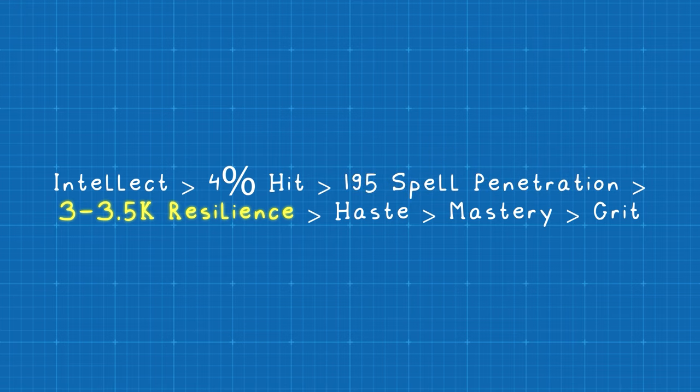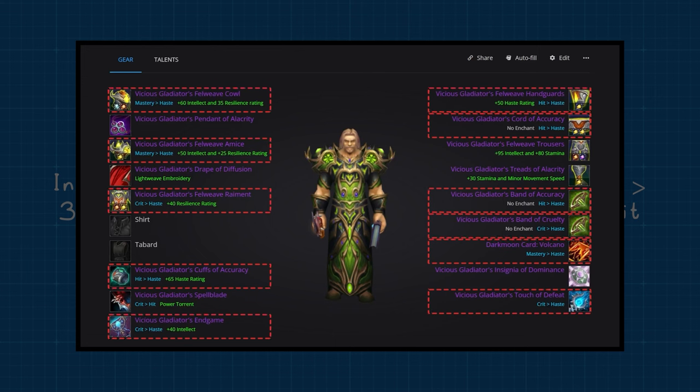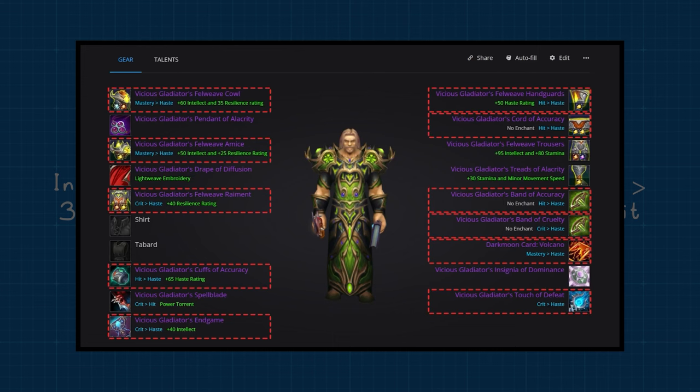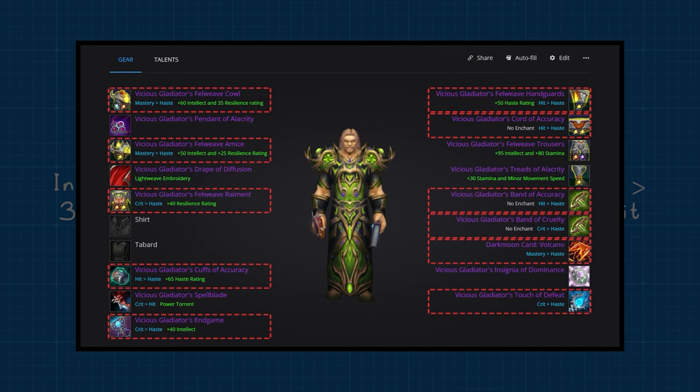After resilience, you'll want haste. There's no specific breakpoint you're looking for here — rather, you'll want to stack this literally as high as possible. Crit and mastery are relatively low value. In fact, you're going to end up reforging nearly every single piece to haste that doesn't already have haste on it. When reforging, do keep in mind that you don't want to drop out of the 4% hit cap.